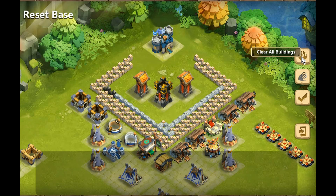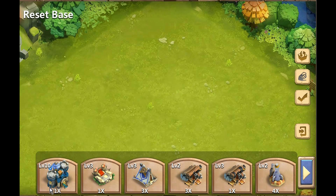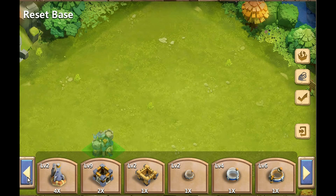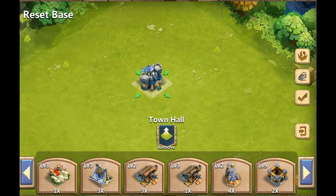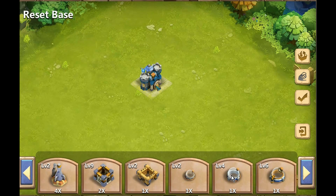Over here we can go to 'clear all buildings.' When you click it, it pops your base up for you — pops every building up — and then down here they appear in a tab and you can scroll through. When you do click a building, it brings the ghost version onto your base, and you can move it wherever you want. When you set it down, it is set on your base in that position, which I thought was pretty cool.